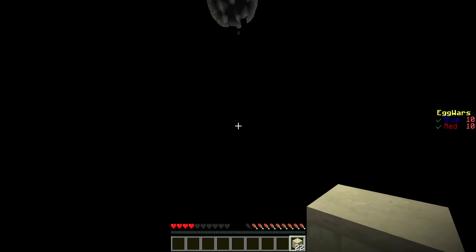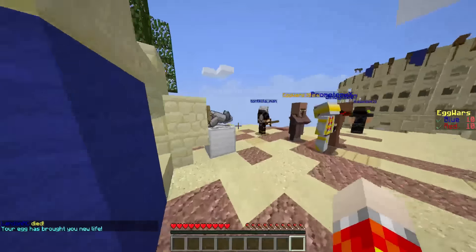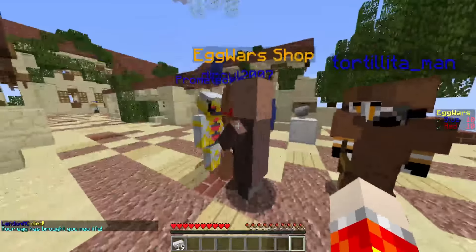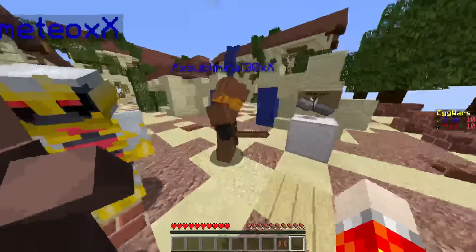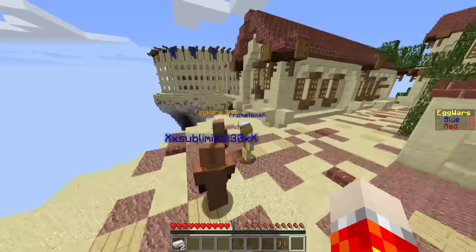Did my teammate really just — no way. Teammate, you did not just do that. My teammate really just killed me! Are you kidding me? I'm not gonna stand for that. No way. And I just dropped all of my iron. Garatina, of course, picked it up. Fudge you, Garatina.